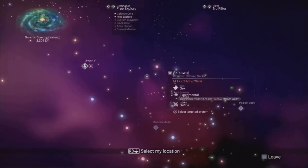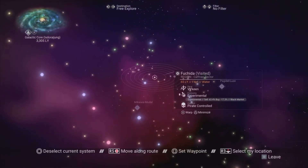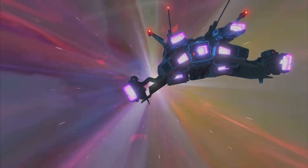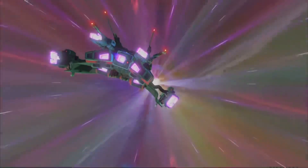So first off, you guys want to find a pirate-controlled system. I recommend finding two that are close by so you can warp in between them, just in case the frigate or the new pirate freighter battle does not spawn. You can just go between them and have it spawn a lot faster than going to a system that doesn't even have pirates in it.